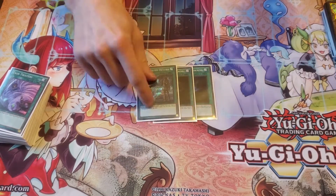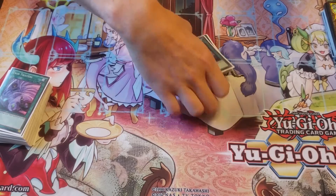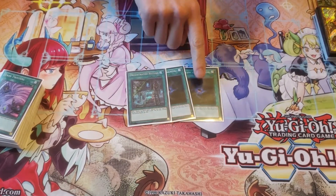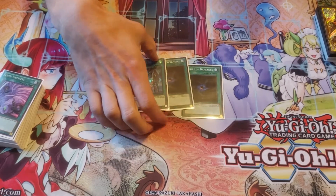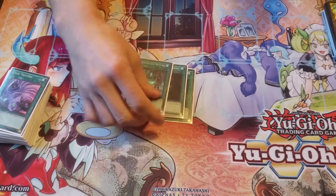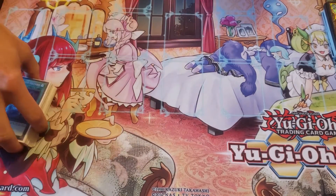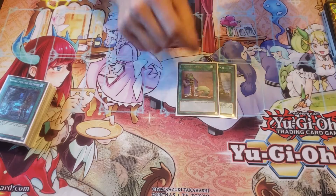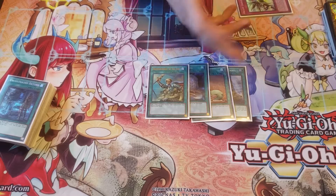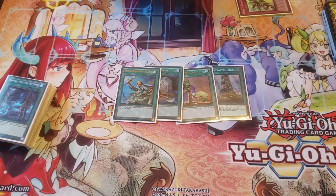I've got the two Allure and one Return. I've got two more Returns coming, so these are going to become Return. I never actually used — I used the Allure once, and every time I drew an Allure it would have been better as Return. Except for one occasion where I used it — I ended up banishing a Phantasmae off of it because Phantasmae was the only monster in hand. One of those. You've got the Babel, one Upstart, Foolish, and Rhoda.